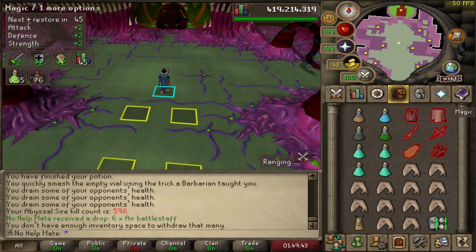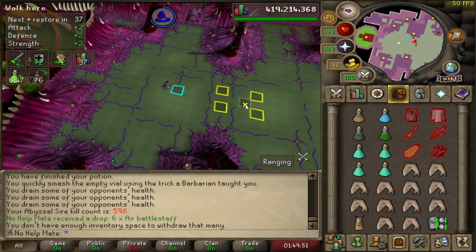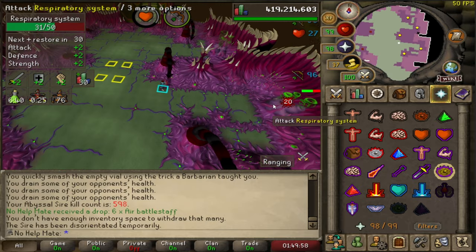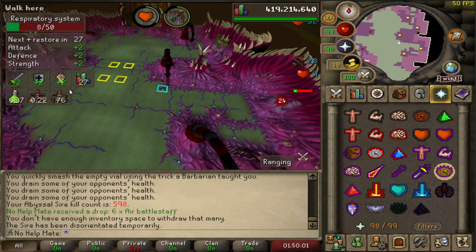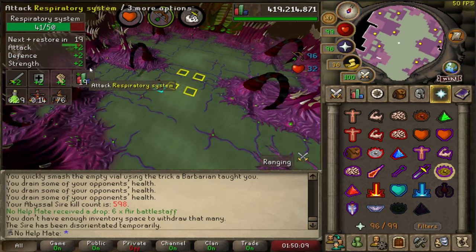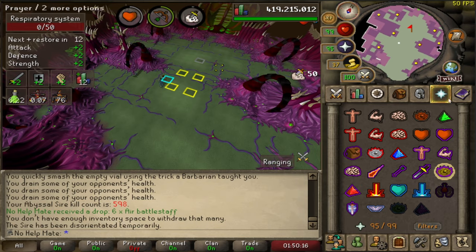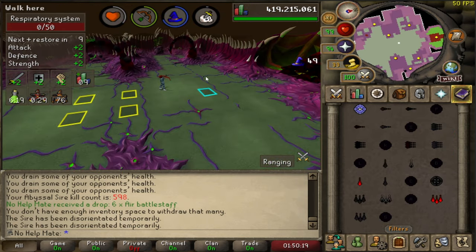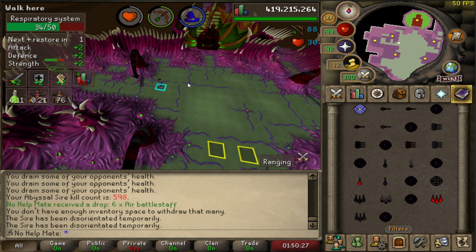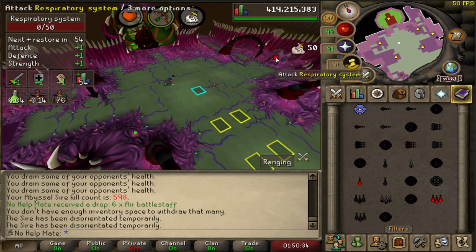Start by casting Shadow Barrage on the Sire, then run down, put on Eagle Eye, and shoot the respiratory systems — try to knock out two or even three before you need to cast the next barrage. The Sire will show a 20-second stun timer, so you need to work quickly. Come back to the middle, cast another Shadow Barrage to reset to 26 seconds, then continue killing the remaining respiratory systems.